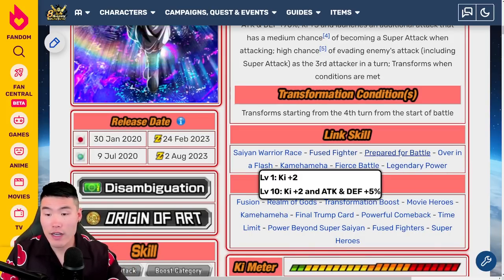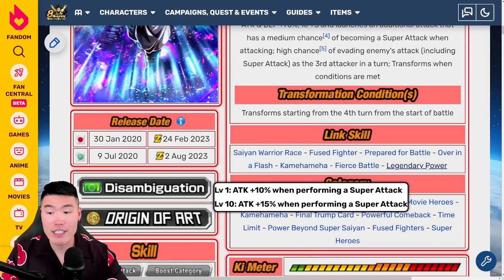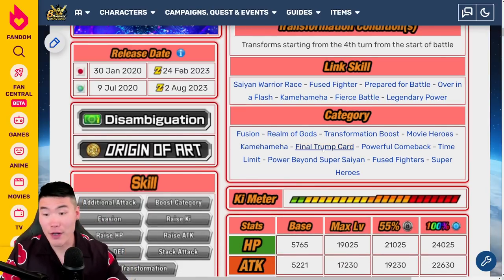Links are Saiyan Warrior Race, Fuse Fighter, Prepare for Battle, Over in a Flash, Kamehameha, Fierce Battle, and Legendary Power. Categories include Fusion, Realm of Gods, Transformation Boost, Movie Heroes, Kamehameha, Final Trump Card, Powerful Comeback, Time Limit, Power Beyond Super Saiyan, Fuse Fighters, and Super Heroes.